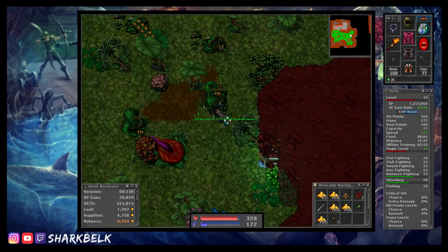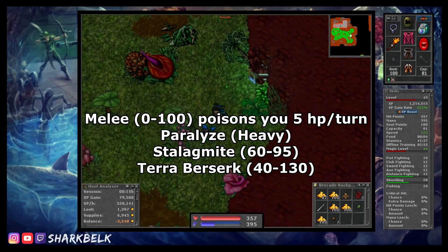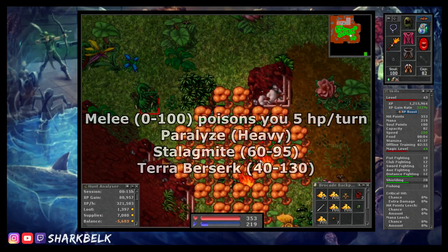As we're talking about kiting, it should be known that these creatures can give a pretty nasty paralyze along with a hard-hitting ranged attack, so be careful not to bite off more than you can chew down here as it could result in a one-way trip to temple.